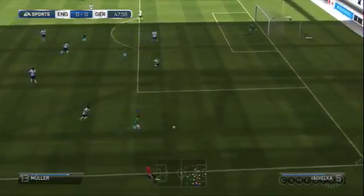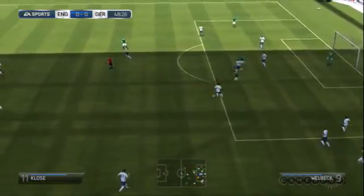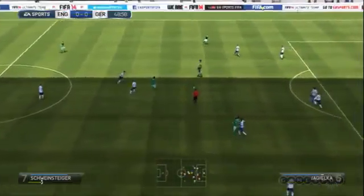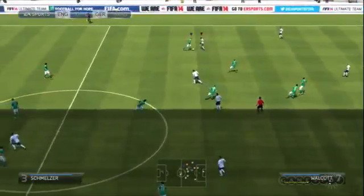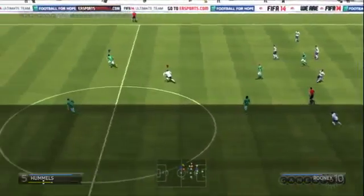This doesn't mean you can carve a maze-like path around the pitch without consequence, though. For every twist and turn you make, your players visibly shift their weight around and throw their arms out to keep balance. Overdo it and the ball, which is no longer magically glued to a player's feet, drifts wide or too far out in front, giving defenders the perfect opportunity to sweep in and steal it.